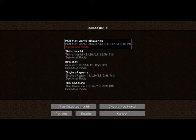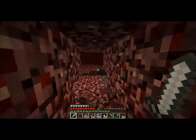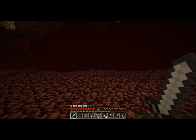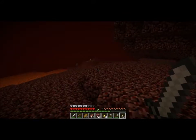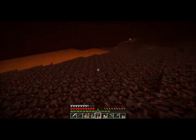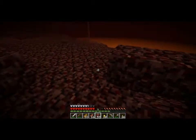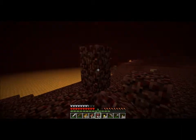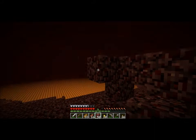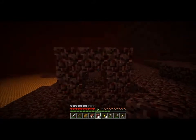Hey, this is Miragloth and this is the Hardcore Flat World Challenge. The goal is to get 80 gold ingots, to make 20 gold blocks, to make a menger sponge. And real quick, to reiterate what a menger sponge is - hopefully these zombie pigmen don't attack me while I'm doing this - it's one of these, but with gold blocks.